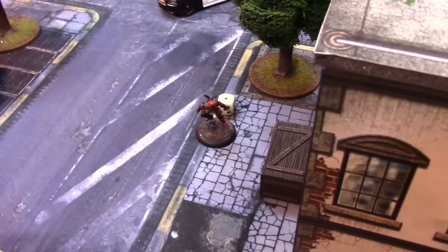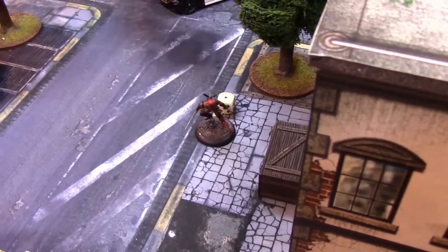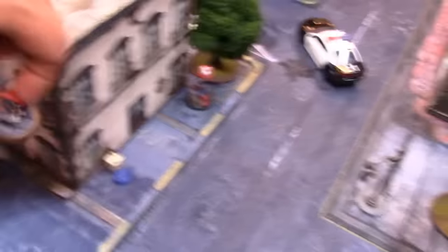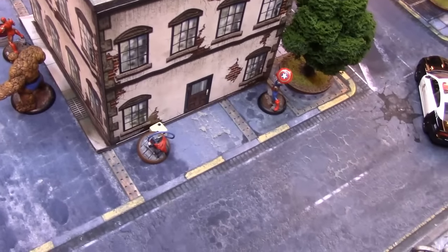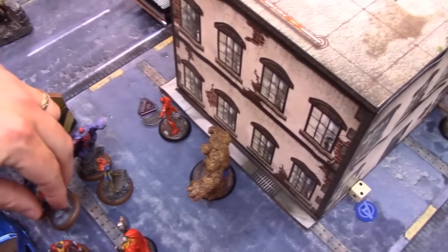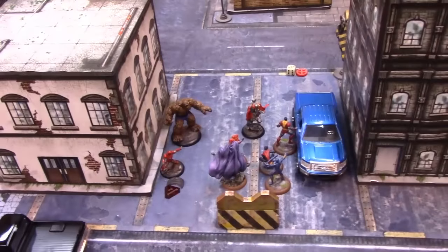Deadpool is Greg's last activation for round three. He uses one power to move over and two to take that objective. Nightcrawler then uses two power to bamf all the way over, uses two power to take control of that objective, then bamfs back. That is the end of round three.